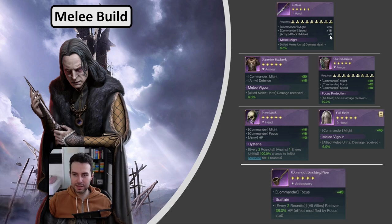The melee gear is pretty straightforward. The Cutlass for plus attack and lots of might with Melee Might. Then the Superior Hauberk with might, defense, and Melee Vigor for damage mitigation for your melee units. In case you need to cover elemental damage, equip the Quilted Armor with focus protection. For headpieces you have two options: the Bone Mask giving overall okay stats with plus 3 HP and Hysteria for some CC against the enemy army, or the Full Hand which has even more might while providing flat damage mitigation with Melee Vigor. As your accessory, the Old Smoking Pipe is the go-to — lots of focus and with Sustain you get some AoE healing for your three units.